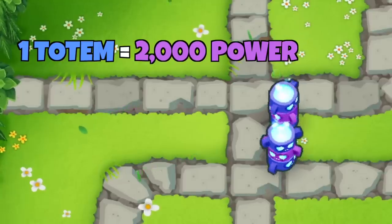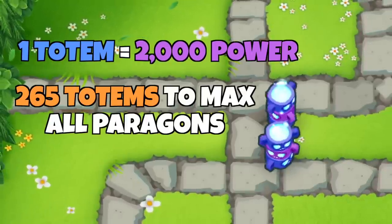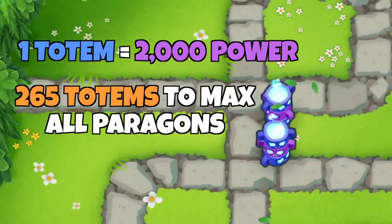One totem gives 2,000 power, and in addition to the hundreds of individual towers and upgrades, you would need to place 265 paragon totems to max out every single paragon, or at least over 100 in a more realistic scenario.